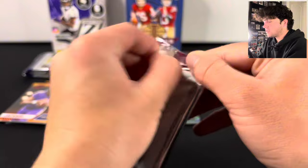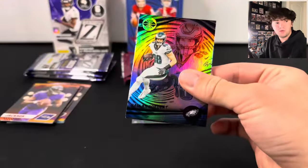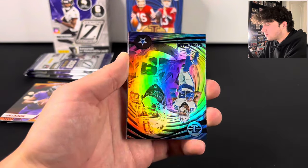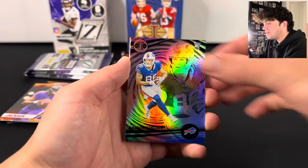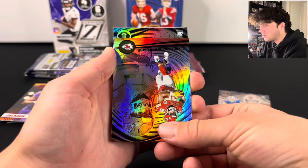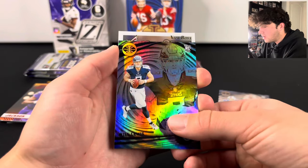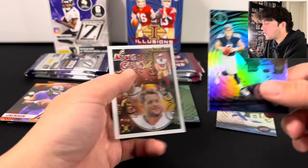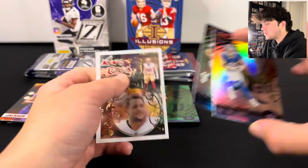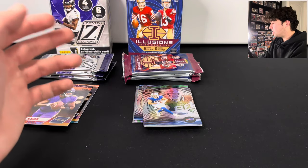Let's hop into Illusions — we are halfway through. We got CeeDee Lamb, Dalton Kincaid, Clyde Edwards-Helaire, Will Levis — not bad on that rookie — and a Nick Bosa King of Cards. Two good rookies and a nice King of Cards. I would still rather have everything in this Illusions stack than what's in the Zenith stack.